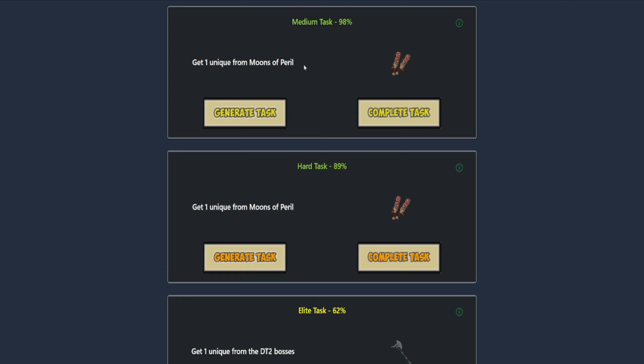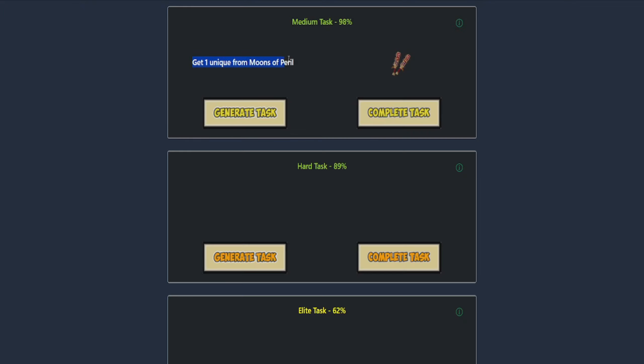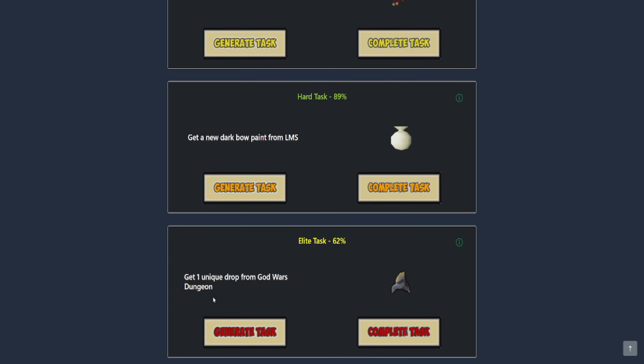We have the option to complete the Hard or Medium task but I think it makes the most sense to complete the Medium task. We also have LMS for the Hard task and an Elite for a unique from the God Wars dungeon. I still have a Slayer task to do Krill, but if we're going to use Arclight I'd like to get the upgrade first, so we might go to another God Wars boss.